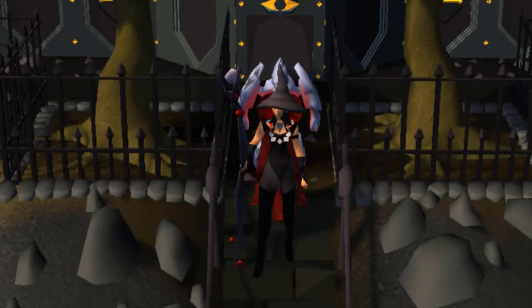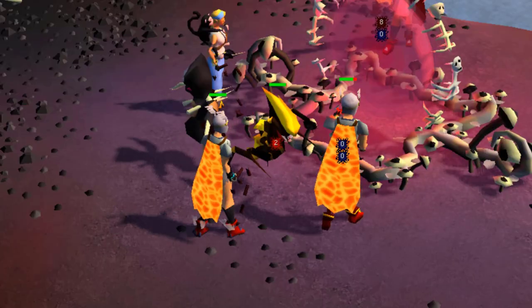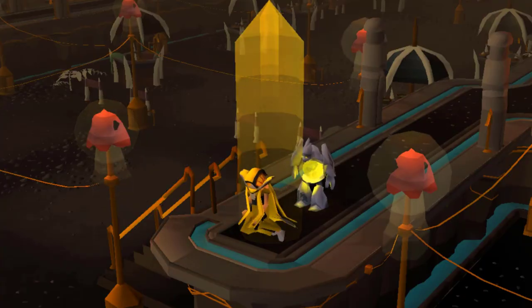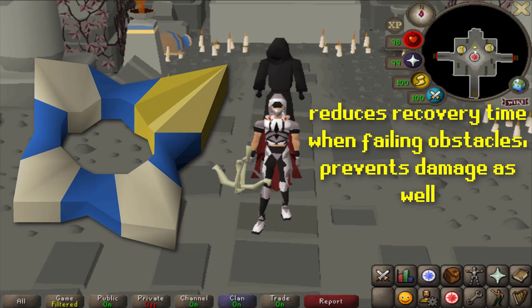I recently maxed my main account, but the fun doesn't stop here. My next goal is to obtain every untradeable, equippable, or cosmetic item in the game that I can possibly get. If you didn't see my last video, you probably should, but in case you haven't or just don't remember it, I started Sepulchre and got my first piece of gear from the Sepulchre shop — the Hallowed Ring — which is extremely useful and I recommend everyone goes for this first.